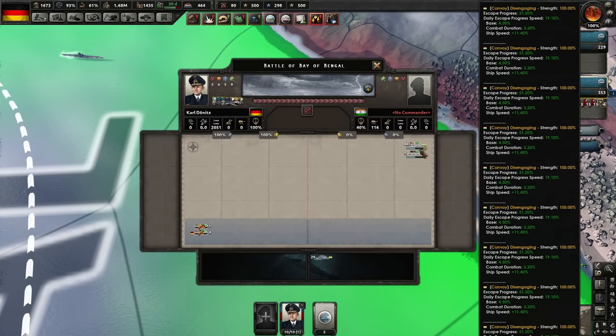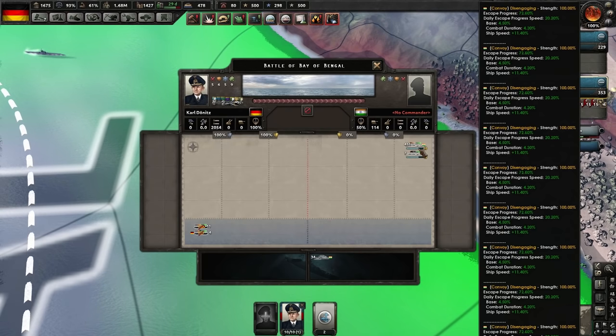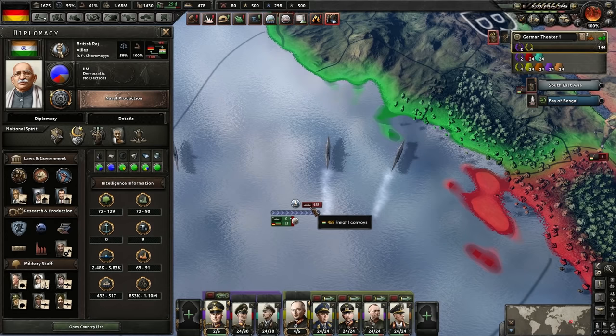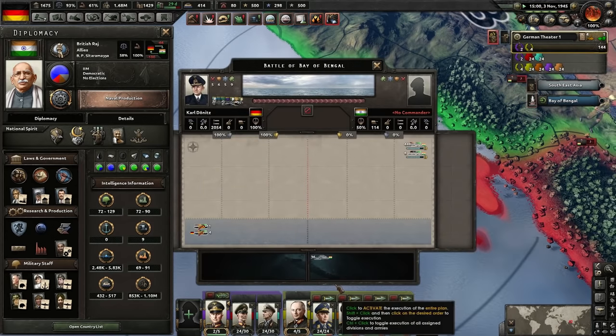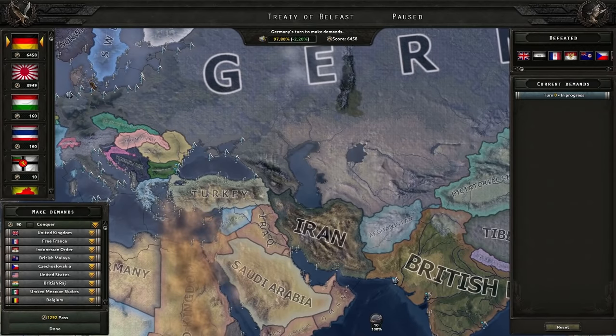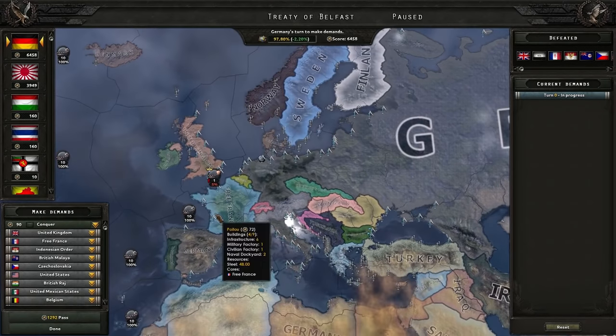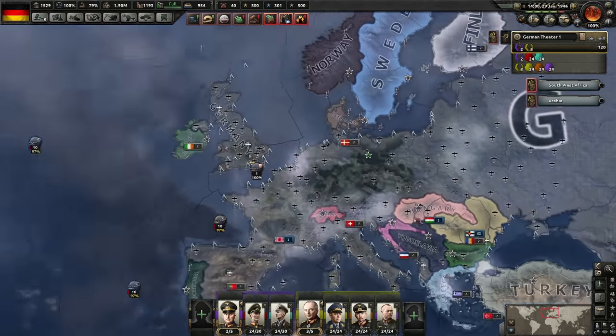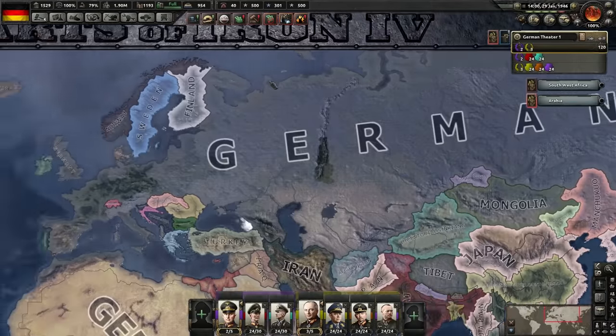475 convoys — that is very spicy. How many convoys have they got in total? This is pretty much the entirety of their convoys moving in one go with no escort. Well done, India — it's over. We did it. I refuse to spend hours in the peace conference creating pretty borders. And that's it, guys.